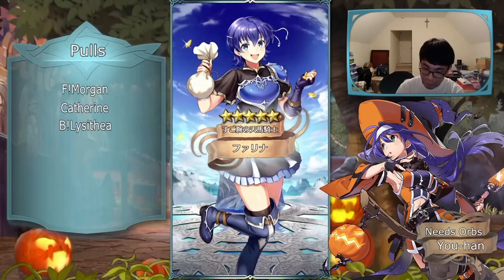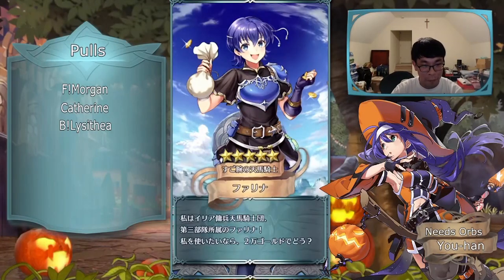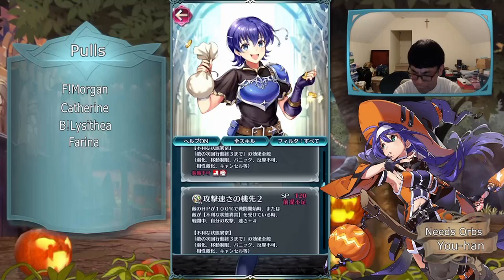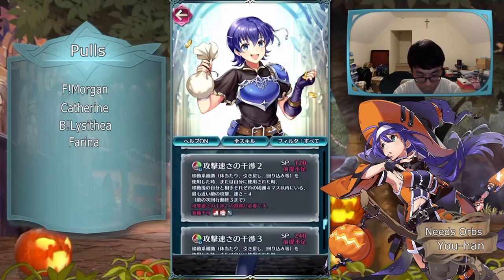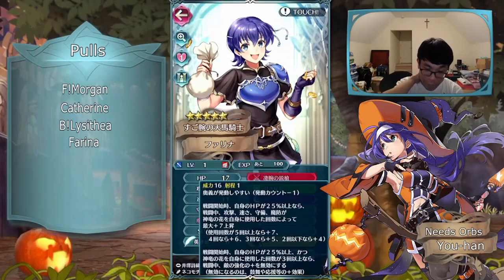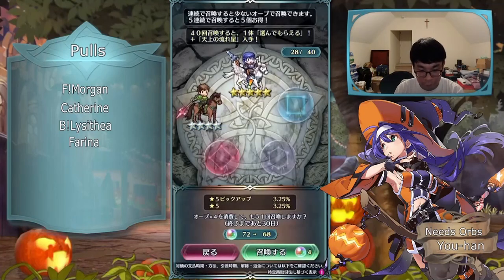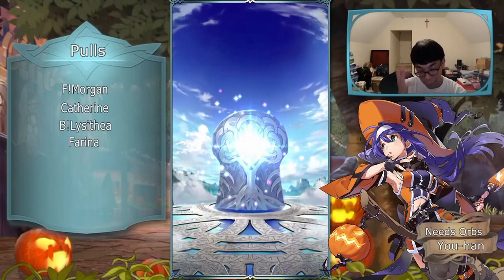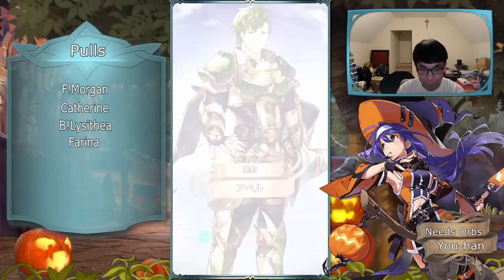Oh hello — that's my first Fairina! I'm actually really happy about that, let's go! She has tech speed catch — she was the first one with it I think — and tech defense ring. Really good fodder, though I don't know if I'll fodder her. I don't have any flying flowers anymore since I dumped them all on Summer Lyn. Good IVs though. I like getting new units I wanted but never ended up pulling — very welcome indeed.